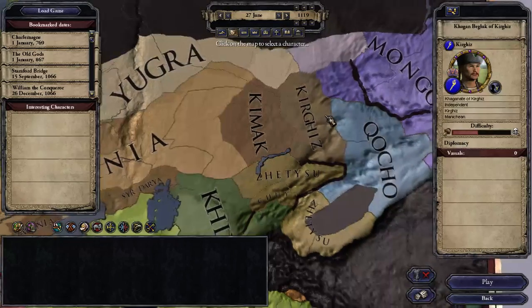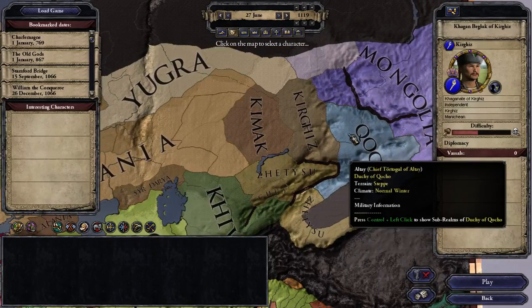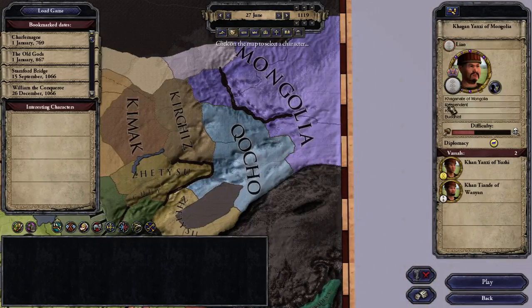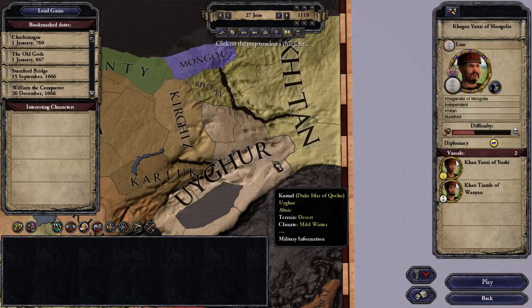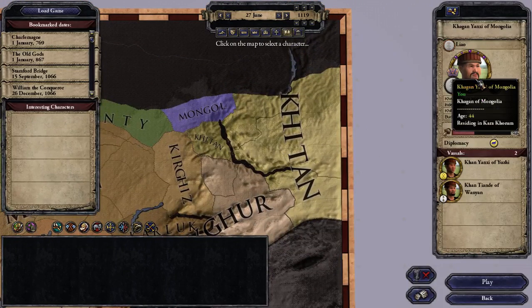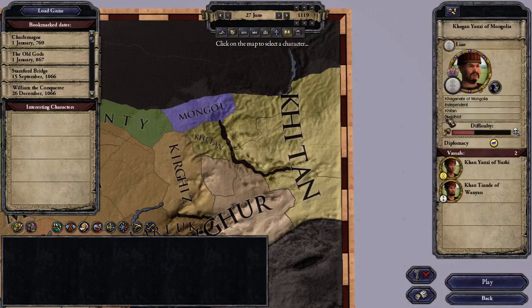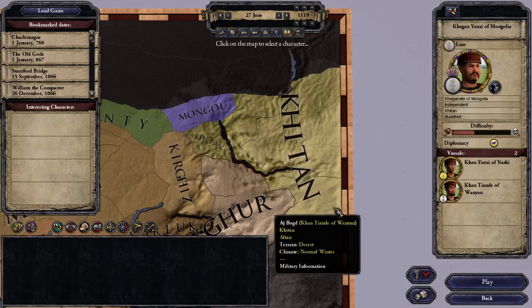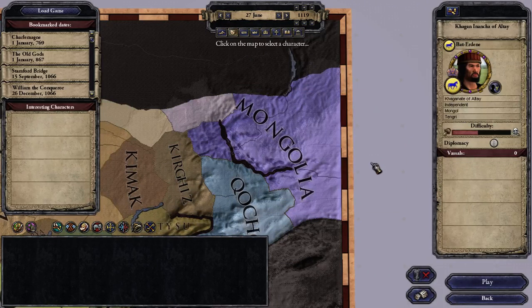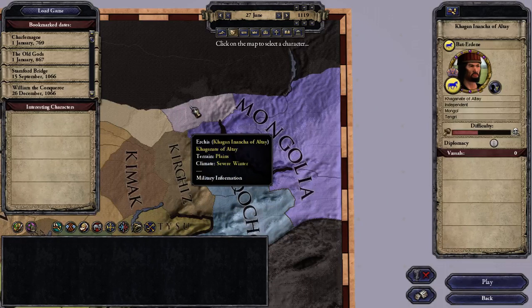Another horde that isn't Tengri — and this might surprise you — is Mongolia. Mongolia wasn't always Tengri. They are currently ruled by a Buddhist of Khitan culture, and the only Mongol nation is this ruler. He is currently paying tribute to Mongolia, which may make for a very difficult but interesting challenge start.